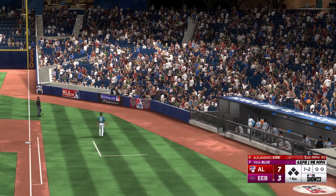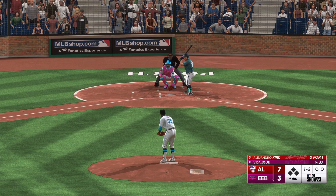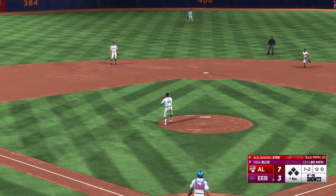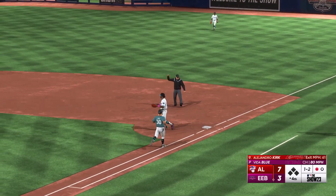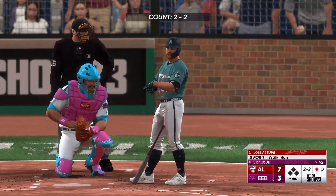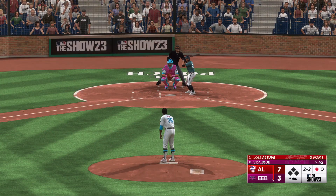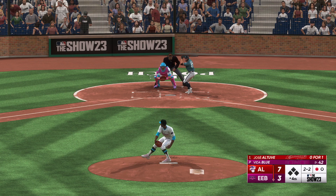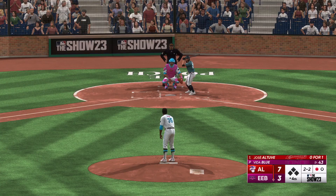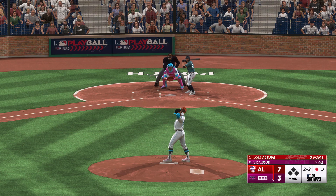As we go to the top of the fourth, the catcher Alejandro Kirk comes up. Fights it off — he'll see another. The one two. Come back to the mound — in plenty of time to first, lead off hitter retired in the fourth. He didn't recognize the change-up early enough, got out in front a little bit, rolled over on it and beat it into the ground. So the lineup flips over — here's the former MVP Jose Altuve. That's foul off to the right side; clearly trying to stay back a little bit longer for that change-up as he fails that fastball back. Pitch misses — full count, three and two.